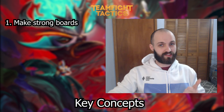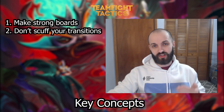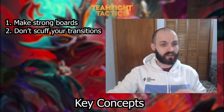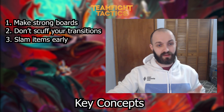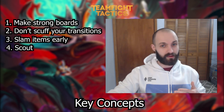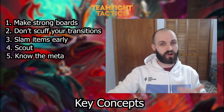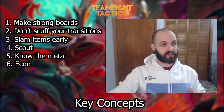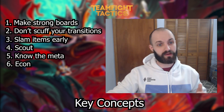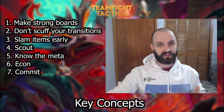First concept: make strong boards. You want good front line, good back line, and you want to minimize losses. Number two: know yourself and don't scuff up your transitions. If it's gonna be a big transition you know you can't do, you don't want to be taking like 15-20 damage coming out of a creep round because your whole board's one-starred. Three: slam items, slam them early — this saves you HP. Make sure they're flexible and make sure you know what's strong. Four: scout. If you can get more value from your units, keep your carry safe, and target enemy priority targets, you'll be in a good spot. Five: know the meta — know what's strong, know what comps are good, know what units and items are strong. Six: econ — the more, the better. The more econ you have, the more likely you are to hit your board later on, and it's not worth throwing away your HP for one or two gold. And last: commit. At some point you have to commit. Keeping options open is great and gives you flexibility, but at some point you have to commit, maximize your econ, and make items.